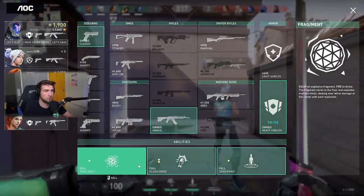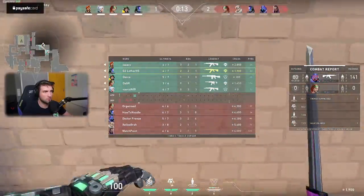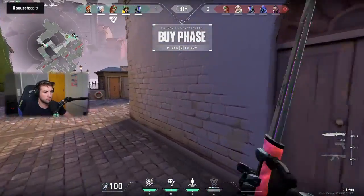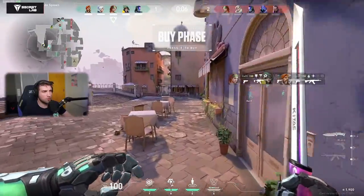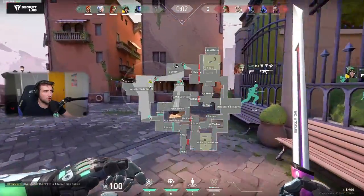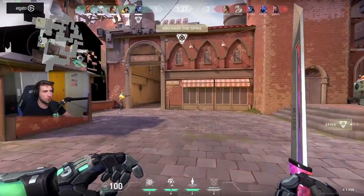I mean I was right out in the open, I was gonna get flashed by anything. If I throw the dagger first at the beginning of the round, then the Jett cannot dash away if she's holding that angle.